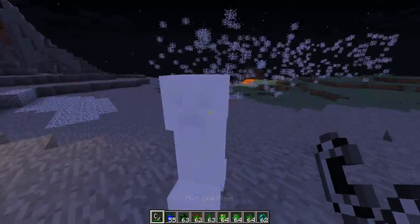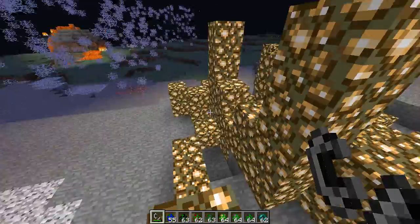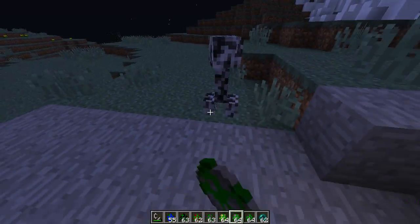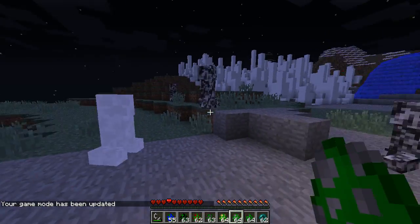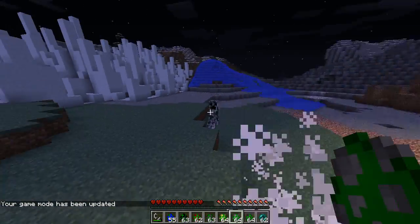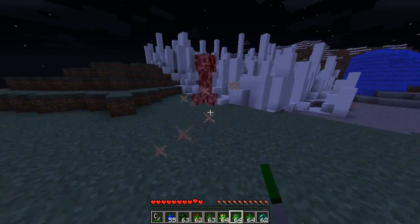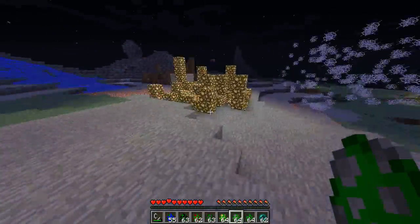Now we have the light creeper - I like this one. Watch when it explodes: glowstone everywhere! Some of these creepers are quite helpful because now you didn't even need to go to the nether and you have glowstone absolutely everywhere. Now we're getting to the illusion creeper. If I spawn this guy in and go into game mode 0, when you get near it five of them come out but only one of them is the real one. So if I get near him he'll explode, and he wasn't the real one.